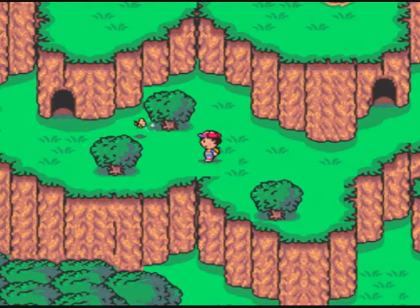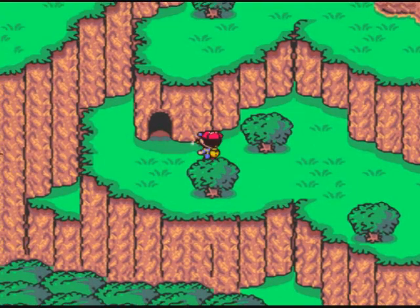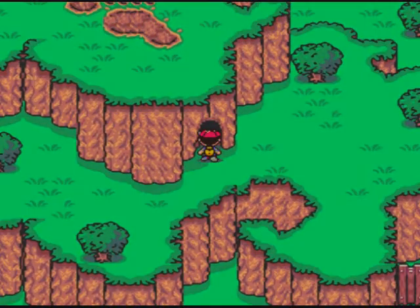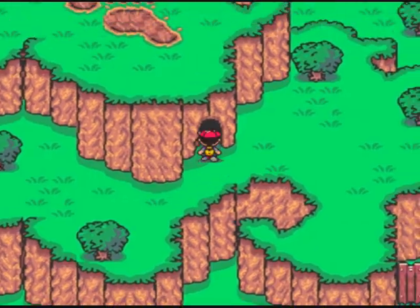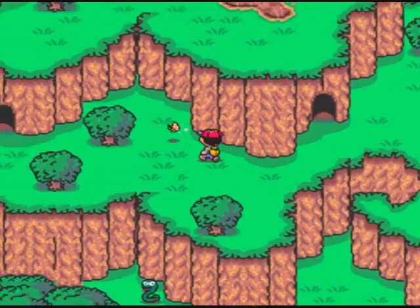Now, this is the magic butterfly. Touching it will restore 20 psychic points, which is good. Well, there's Giant Step — that's what we need to get to. But before we go on, I'll show you another neat trick. They will respawn!